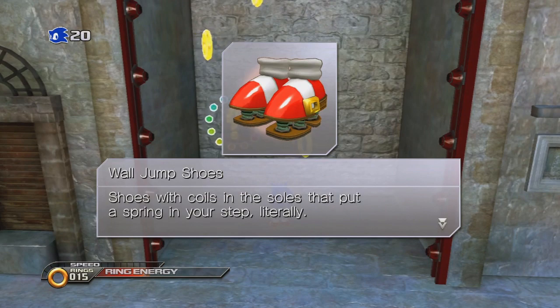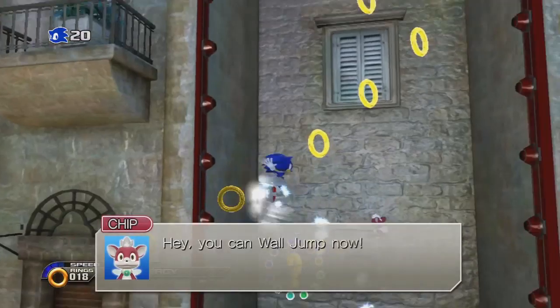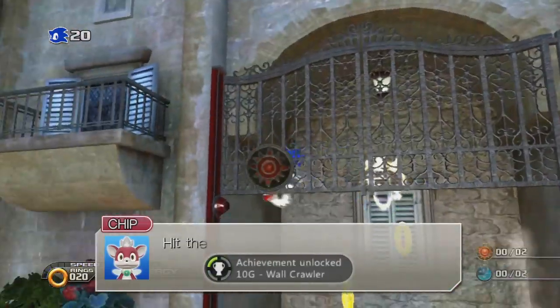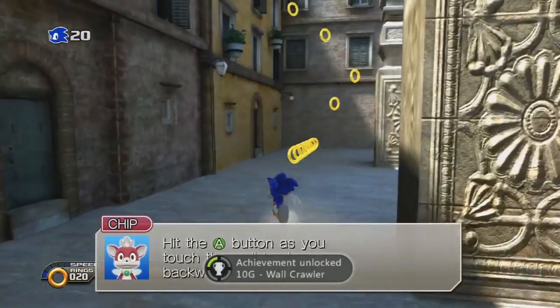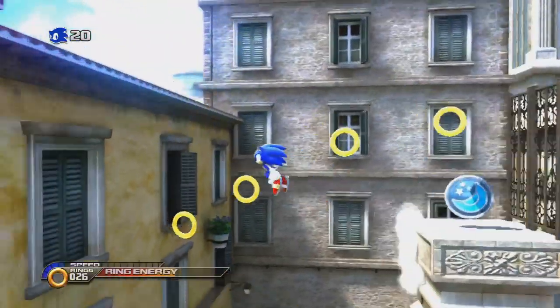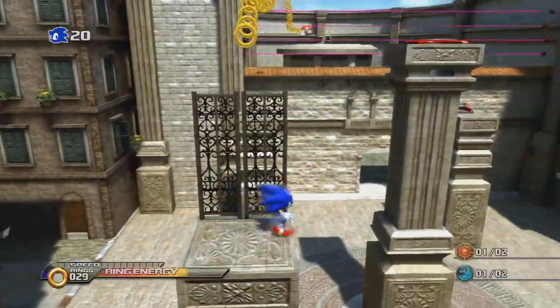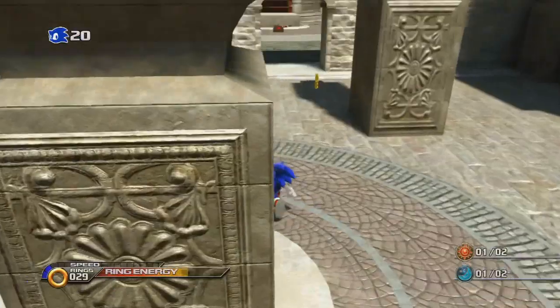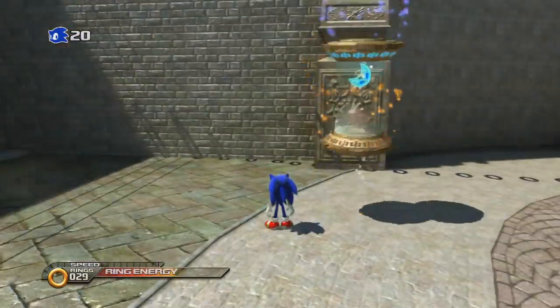And I also got this upgrade — the wall jump shoes. This lets me jump between walls. Now Sonic's a wall crawler. So first he's The Rock, now he's Spider-Man. Hopefully we don't run into Willem Dafoe and his Green Goblin outfit. I still like Willem Dafoe as the Green Goblin, by the way — he was the best Spider-Man villain.